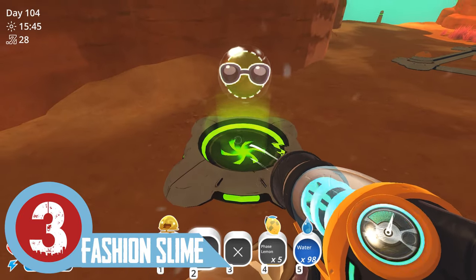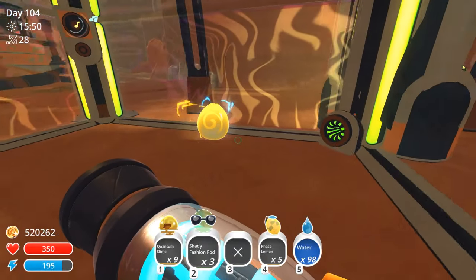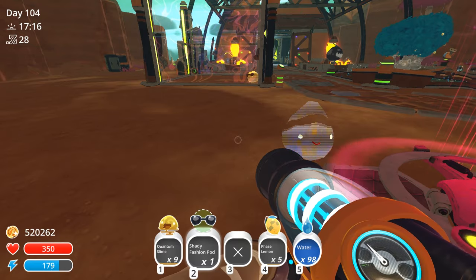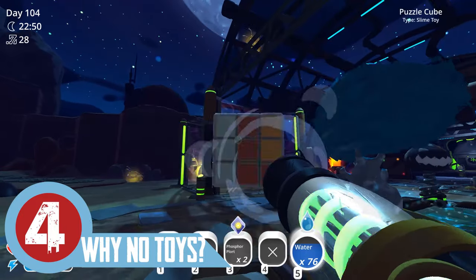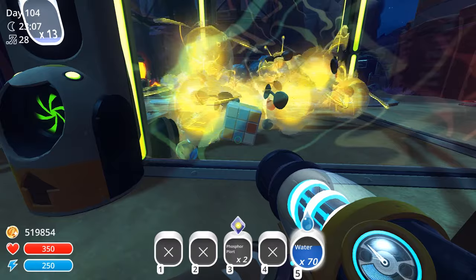If you've unlocked fashion pods and made one through slime science, you can put glasses, a crown, or something else on the slime. The copy slime will never have this accessory, so if you see one with an accessory outside the corral, you better get moving. Tip number four: use slime toys. These keep the slimes very occupied and reduce their agitation.